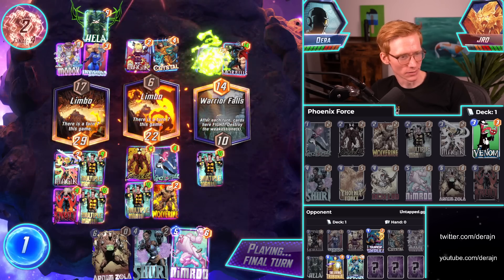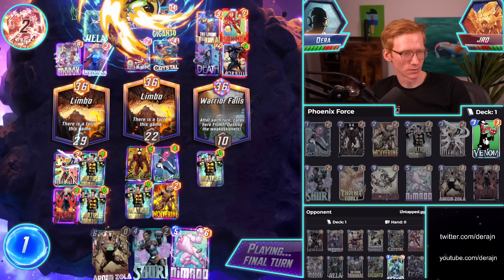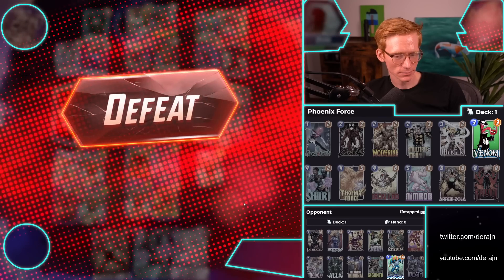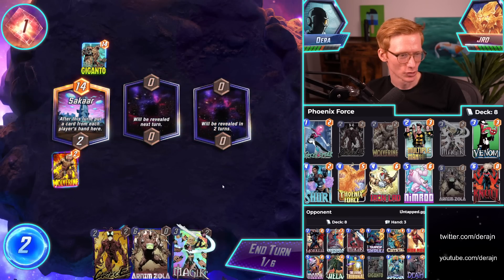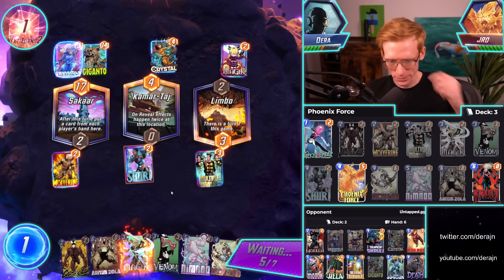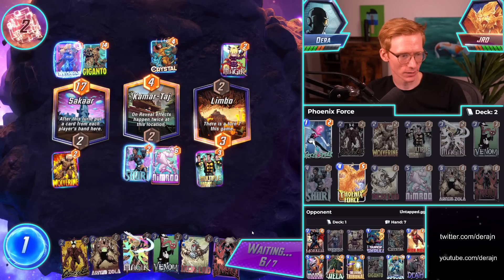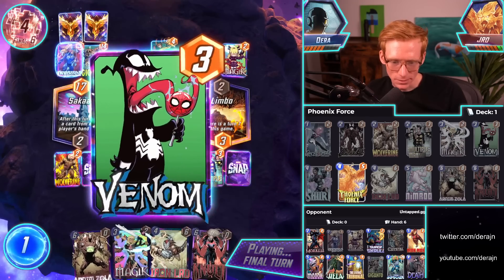Oh man, it all comes down to the middle I think, because he didn't have Infinaut. Iron Man - what does he have left? Oh wait, he has Tribunal! I didn't realize he had Tribunal. When did he discard Tribunal? Was it his first card? 39 in each lane, that's not too bad. Alright, maybe I shouldn't play Magic against this guy. It's a good card. I don't think I win this. Oh there we go - without doing this combo, because now we just do Shuri double Nimrod, Venom, Carnage.